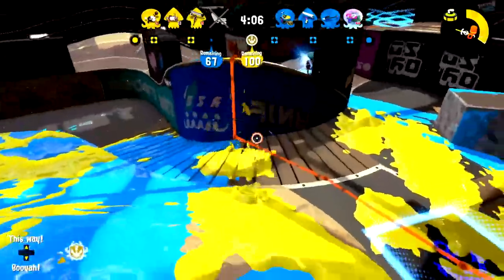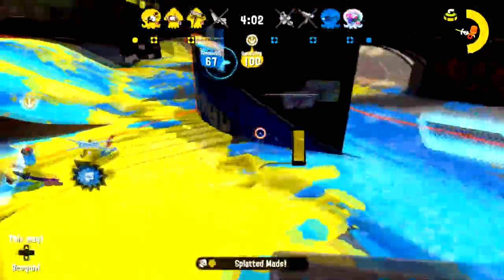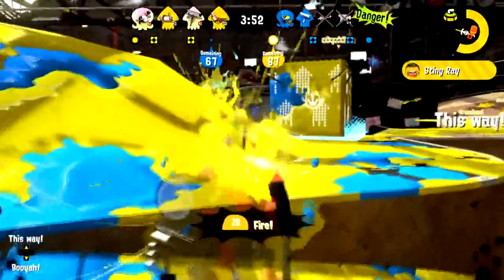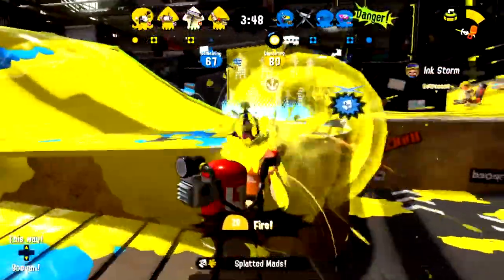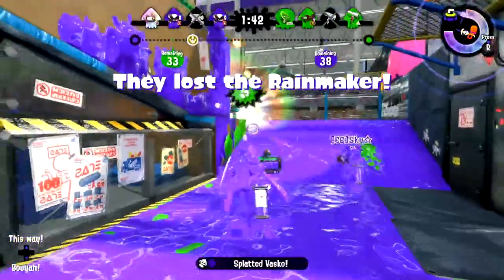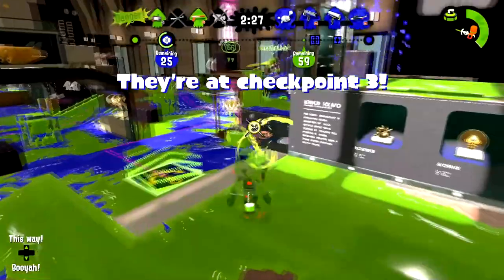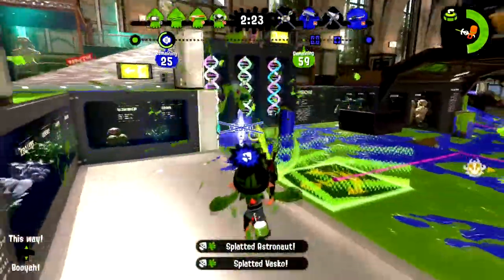Did you know that in the old days in Inkopolis Plaza, this weapon cost only 4,500 points? Nowadays, it would cost you 12,700 coins to get your hands on this stunning, gunning masterpiece. But we here at Ammo Knights are willing to split the cost with — I mean, you. Mention this advertisement when you visit Ammo Knights to get a 52 Gal Deco for only 8,600 coins.